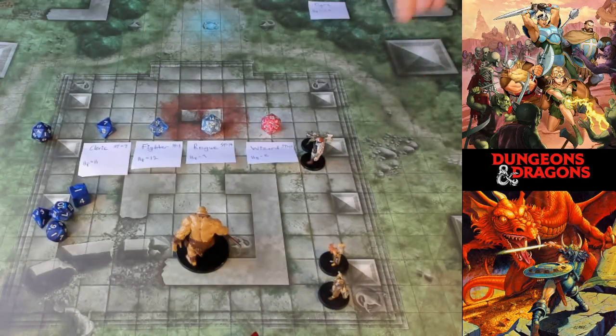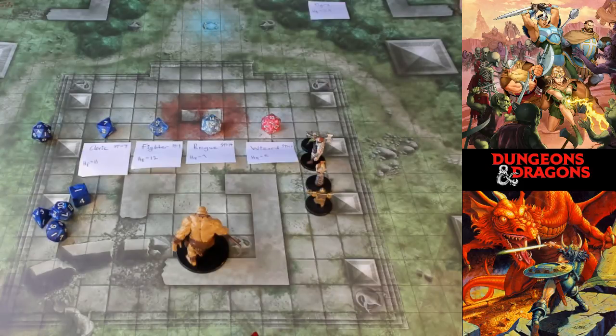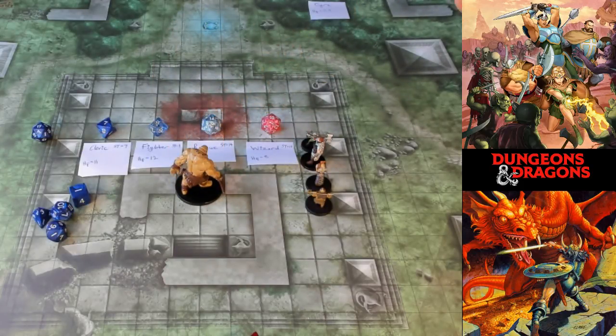These are all level one characters and this ogre is Challenge Rating 2, so I expect it to unfold in a pretty painful manner. Once they're rummaging around an area, it's very hard to be quiet — the location is slippery with loose stones. I'm eliminating stealth from this situation now. The ogre comes around the corner just as they come around the corner too. There's no surprise — both were unaware of each other — and now we roll initiative.